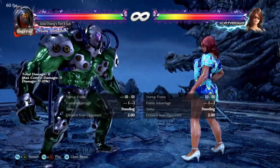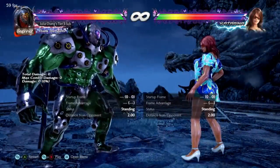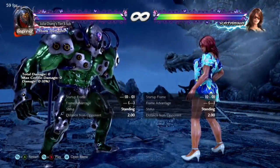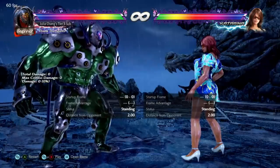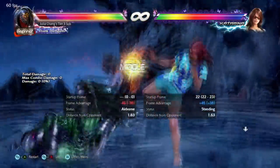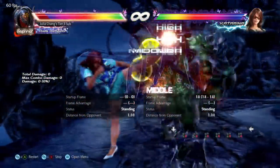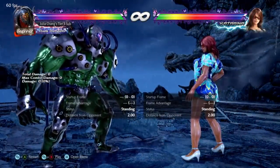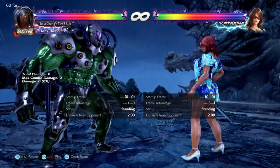There are exceptions — back-turned characters like Raven, Shaheen, and Lei move differently from back turn, so the rules are different for them. But for normal characters, tapping forward lets you block 15-frame moves, meaning only up to 14 frames is truly guaranteed on knockdown. I'll show Katarina doing a 14-frame move — as you can see, I'm unable to block it. So up to 14 frames is guaranteed if you hold back; 15-frame moves will work but are technically fake.